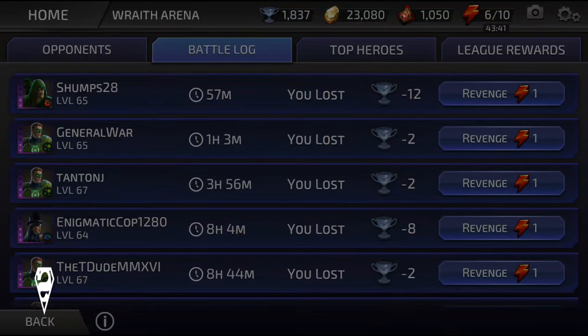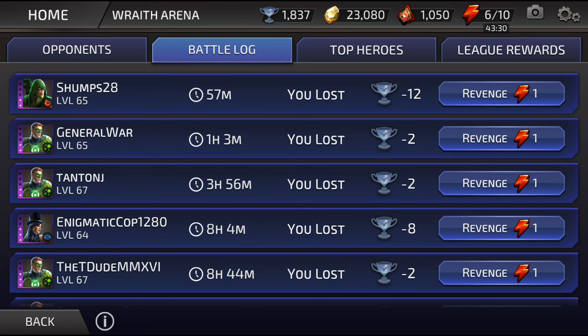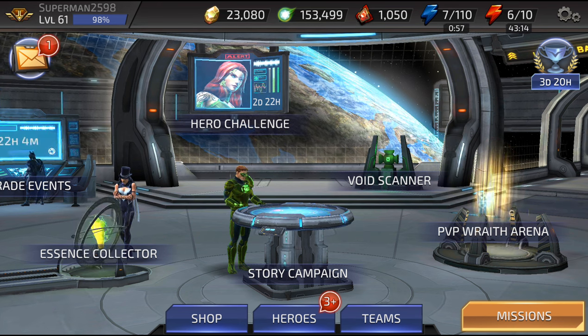If you look in the upper right hand corner you can even see a camera icon up there, which allows you to take a picture of your screen. When you do that, it gives you the opportunity to send it over social media, text it, or email it — so at any point you can send a screenshot of your team to other people.